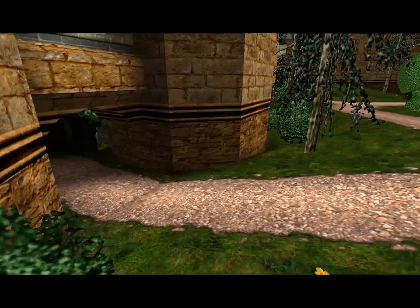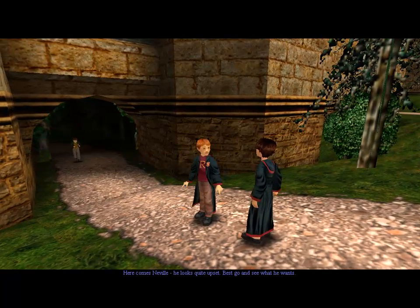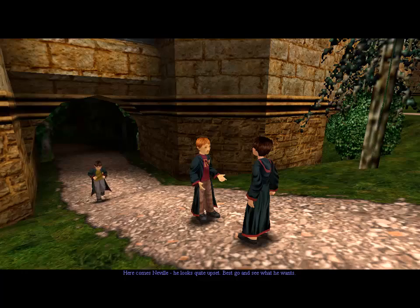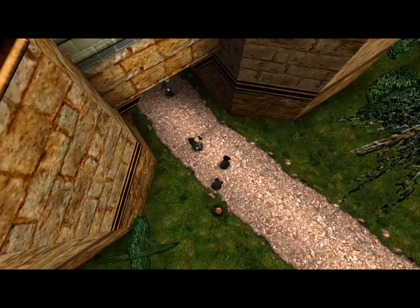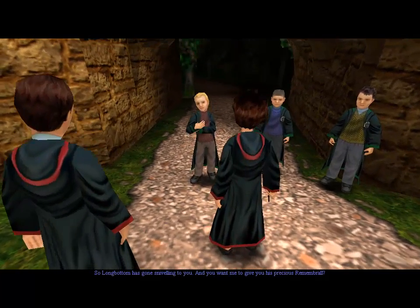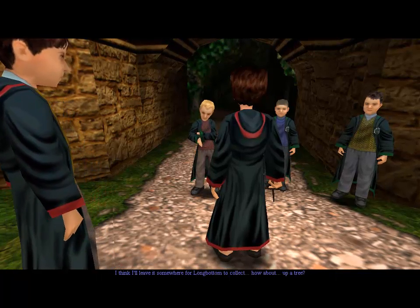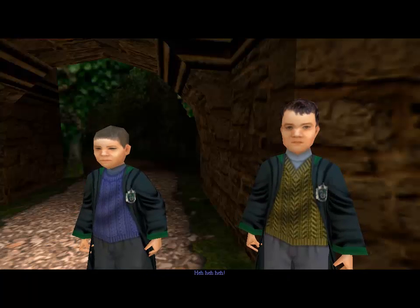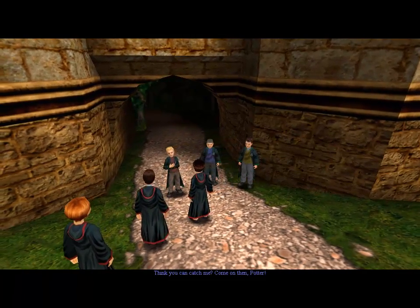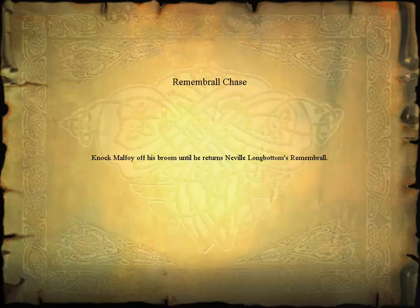Where is broomstick training? Appears to be down here. Here comes Neville. He looks quite upset. Let's go and see what he wants. I've never been introduced to Neville. So Longbottom has gone sniveling to you, and you want me to give you his precious Remembrall. I think I'll leave it somewhere for Longbottom to collect — how about up a tree? What's a Remembrall? Who's Neville? Shut up, Crabbe and Goyle. Come on then, Potter. I never said anything — I'm Harry Potter the Silent Protagonist.